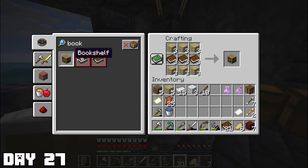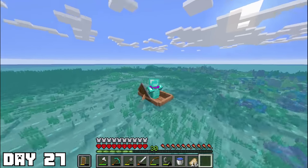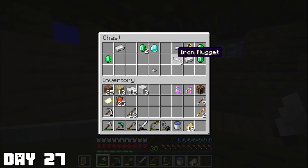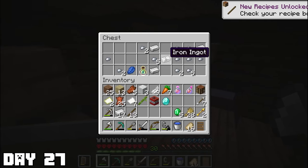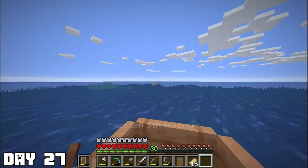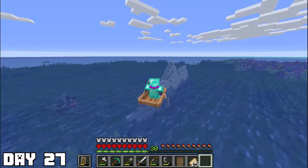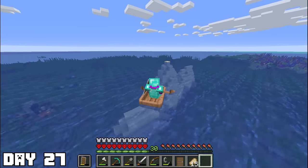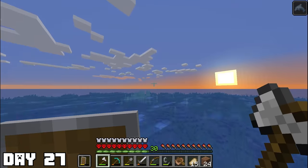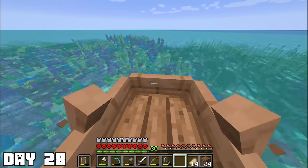Day twenty-seven: I began working on the bookshelves for our enchantment room, but didn't have enough paper. I set out on an adventure and somehow kept discovering new ships — not complaining. After a lot of adventuring, I found what might be the tiniest little island — literally just one block. But the sun was setting and I'd finally gotten all the paper I needed, so I wrangled up a dolphin and swam back home.